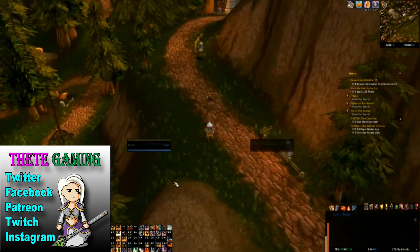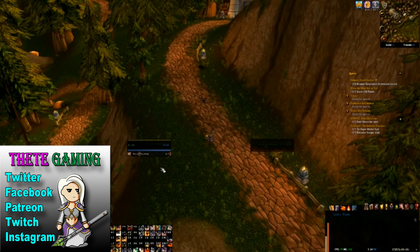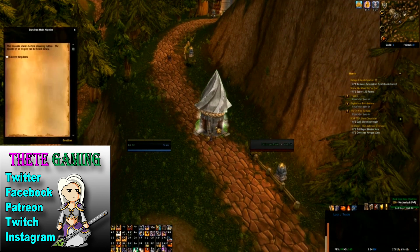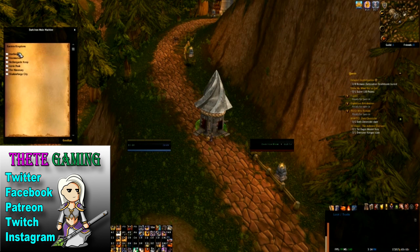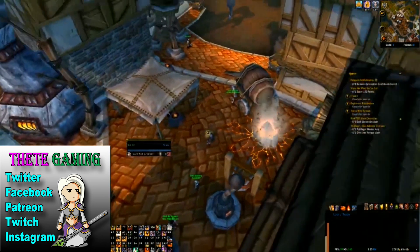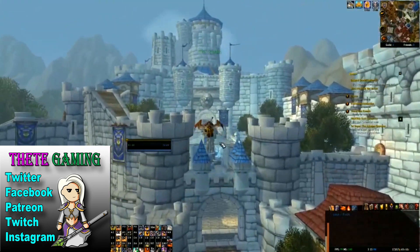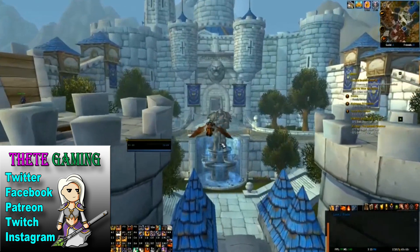At this point, I used the Mole Machine to get back to Stormwind, from where I could strike out to another continent. You select the region first, and then the specific place you want to go. You already start off with Stormwind and Ironforge, as well as Shadowforge City, popping up in the Dwarven District. From here, you can head into Stormwind Keep and take the portal to Dalaran.